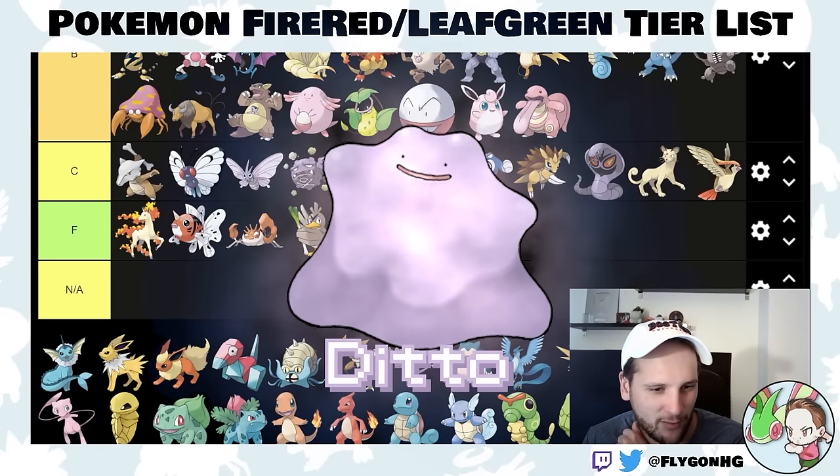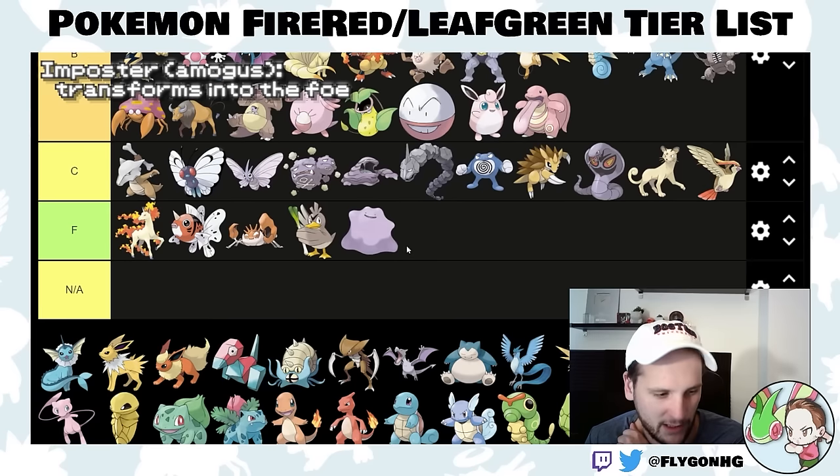Ditto is an F-tier Pokemon. Especially without Impostor, this thing is borderline useless. Don't use it.